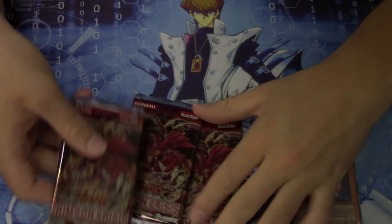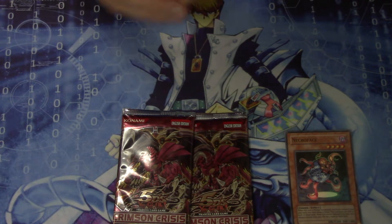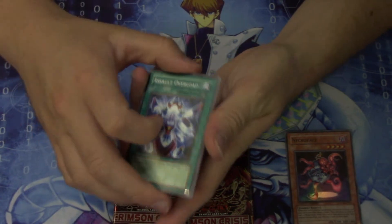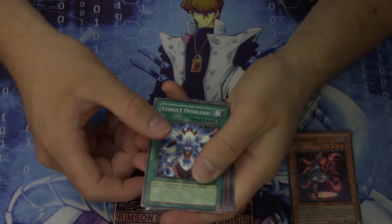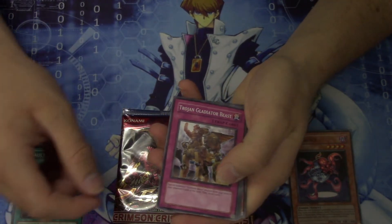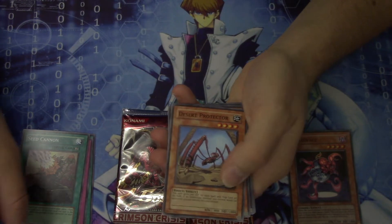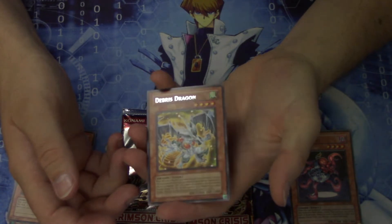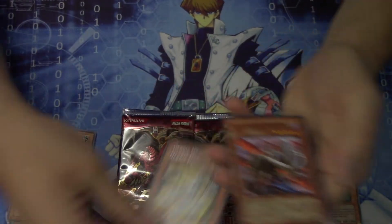Let's open up our three packs here. Crimson Crisis — oh my gosh, this takes me back to high school. Such old packs. I was just at Walmart looking around and stumbled across this. Seven bucks? Okay, we'll buy it. So Assault Overdrive — because this is based off the Assault Beast. Trojan Gladiator Beast, Seed Cannon, Desert Protector. Debris Dragon! This was a good rare back in the day — still a good rare. I think it's back at three now, and it's good for making Synchro plays, your Black Rose plays. Probably one of the better rares to get.